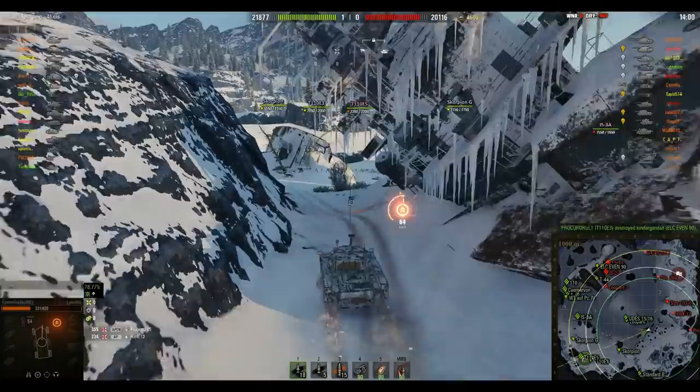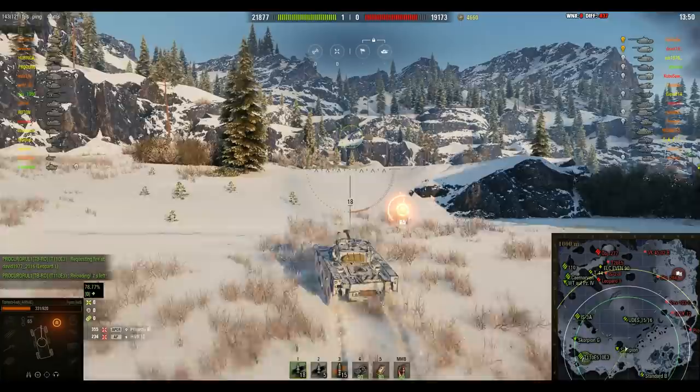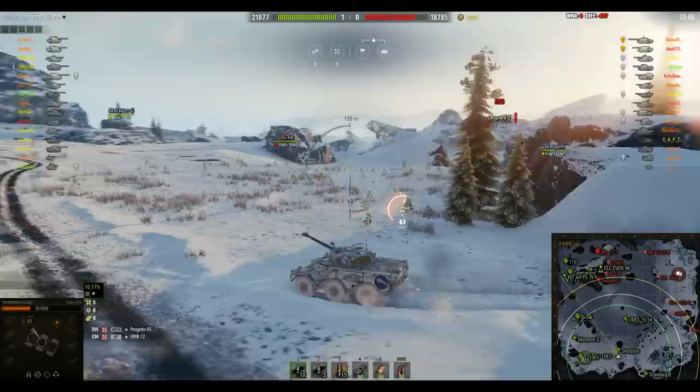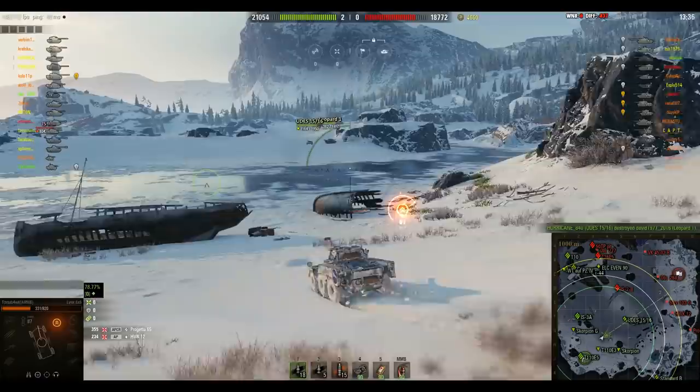If the enemy team has no wheeled vehicle, you can start aggressively, and either passively scout in forward positions, or do a drive-by like my home is from Grove Street. If you start to take damage, you disengage immediately. Your vehicle is like a red wine — the longer it ages, the better it becomes. Therefore it has no use to die in the first minutes of combat.